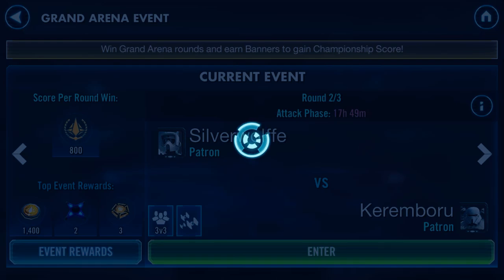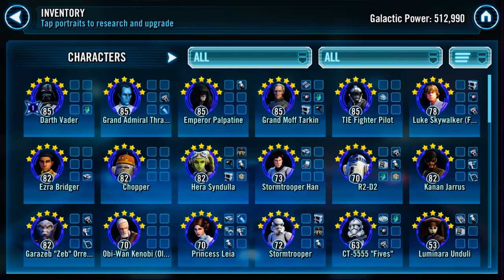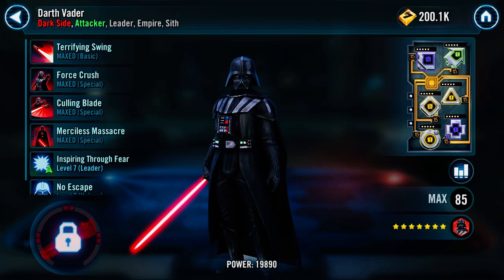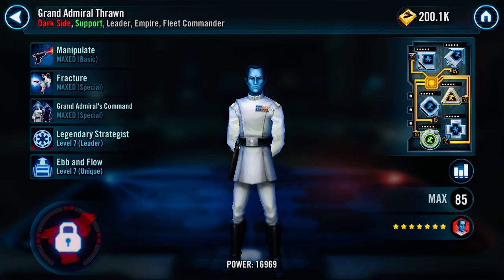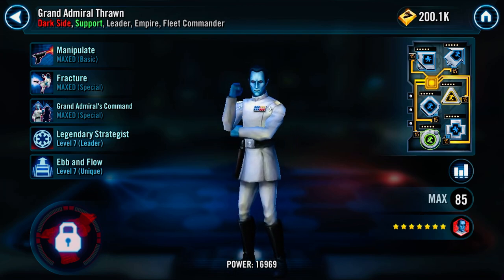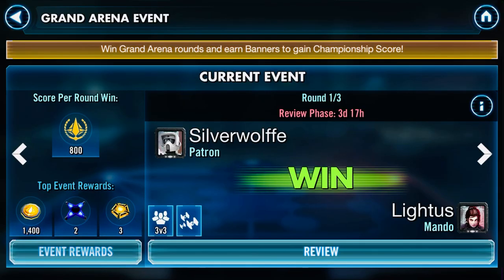Let's see what our opponent has been doing. He's got a pretty dominant Empire team, and he's got the pieces in there for a Phoenix Squadron, but he did not mod them at all. He put some pretty good mods into his Empire team — he did put that speed set on Thrawn, which I think is interesting, but I'm pretty sure we're not going to have to deal with any of that on the defense.